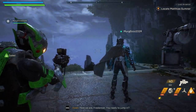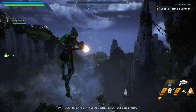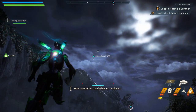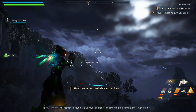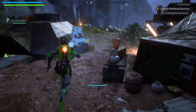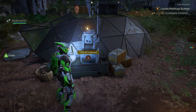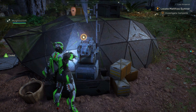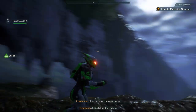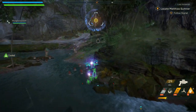Here we are, Freelancer — ready to jump in? Yes I am! We can play with more people waiting. Our contract is to locate an Arcanist named Matthias. Tassin has given us the last location where he made contact. Flying is a little weird on this Javelin here. 'X to hold to interact.' Look at that stretch — there we go, locate the summoner and investigate. Where are we going? Over by yonder. There we go, I forgot how to fly.